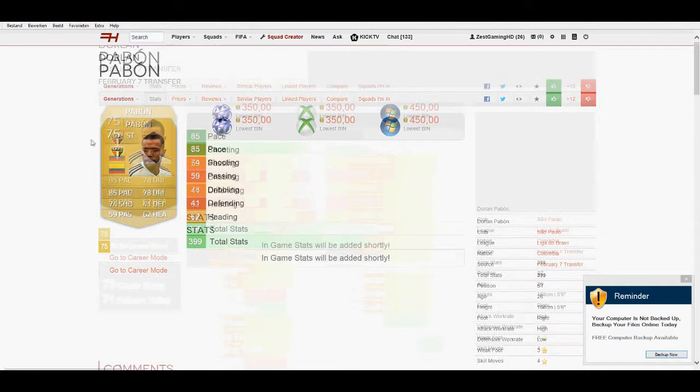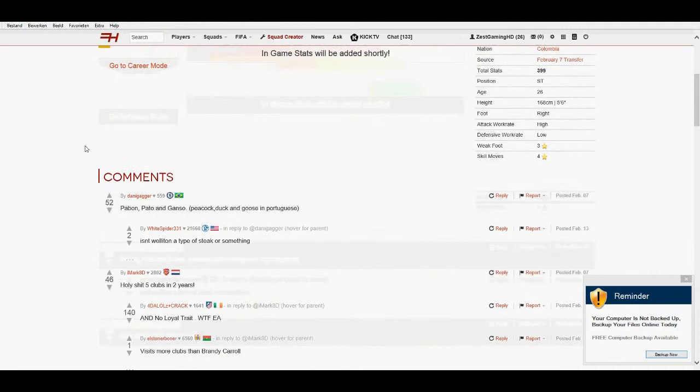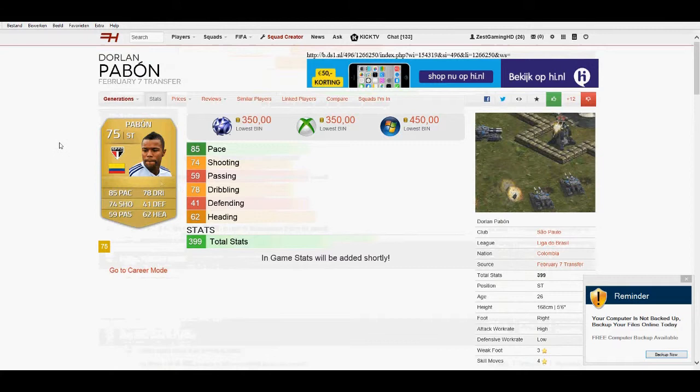Four-star skill moves, high-low work rates. Three very different players with very weird nations: South Africa, Sweden, and Colombia. That's going to be pretty hard for making a hybrid, but I'll be back in just a second once I've finished the team.